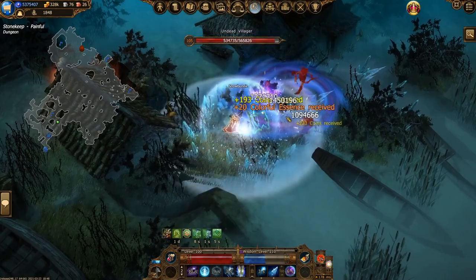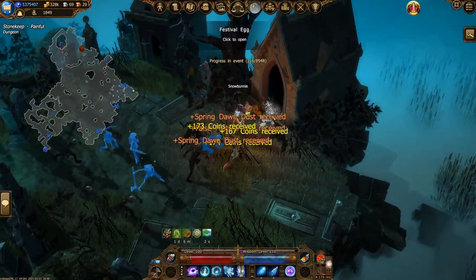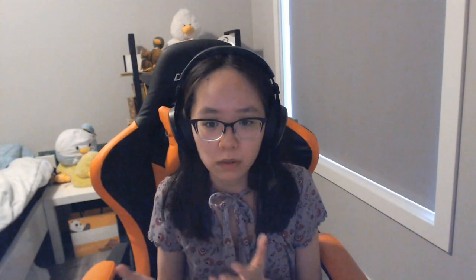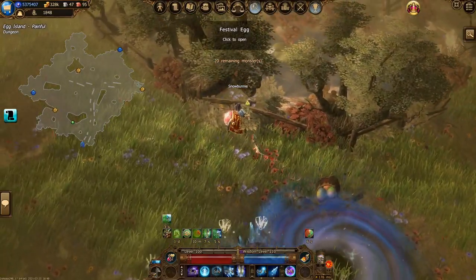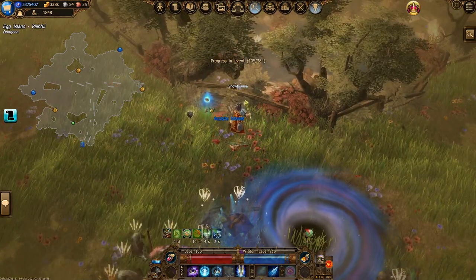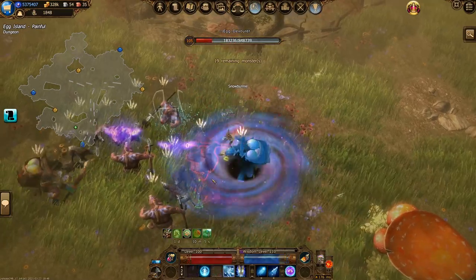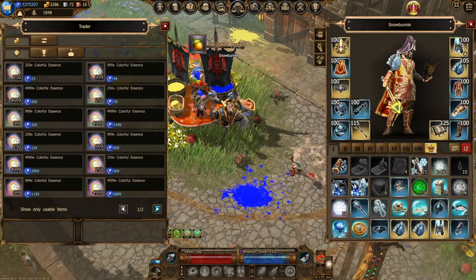These two items can be farmed by killing worthy monsters and clicking on Spring Festival Eggs located throughout all kinds of regular dungeon maps. I don't really have a preferred place to farm these eggs — I just go wherever I normally farm, like Stonekeep and Foxerific Borough of Investigation. Even if you don't care to do this event at all, you might want to click every single egg you come across for a small chance of dropping some gems and equipment. Purchasing colorful essences and spring dawn dust from the shop is also an option.